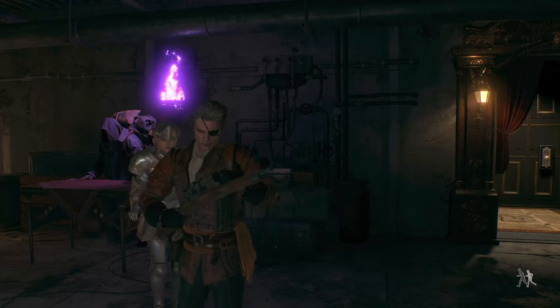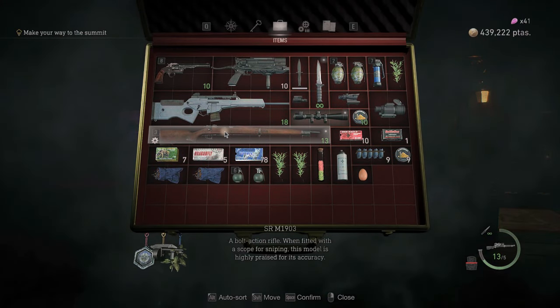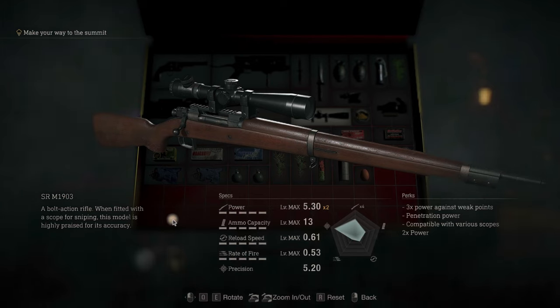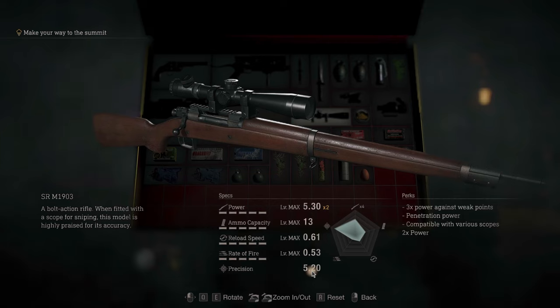So, what's the deal with these two beauties? Let's take a look at the stats first. The SRM-1903 is a bolt-action sniper rifle. It boasts a power of 5.3x2 — if you unlock the exclusive, that's 10.6 — pretty sick for a sniper. Ammo capacity of 13, reload speed of 0.61 if upgraded, rate of fire of 0.53, and precision of 5.20. It's pretty much pinpoint accurate.